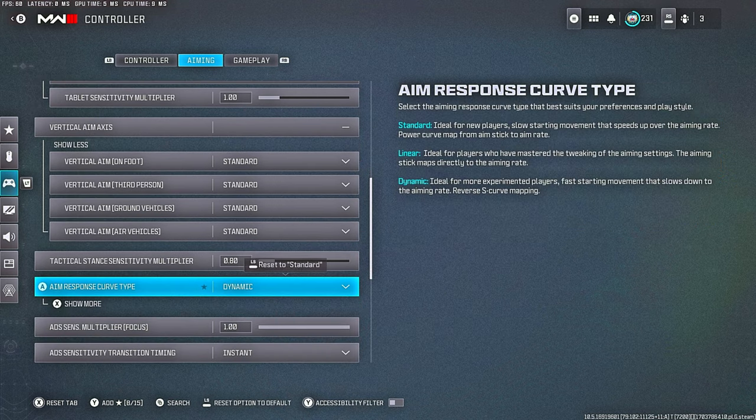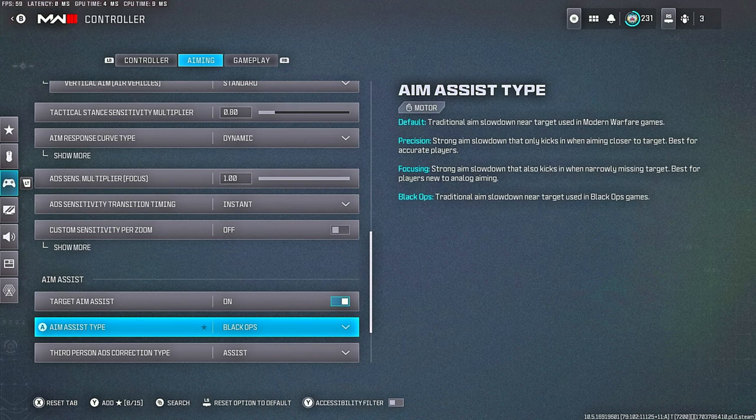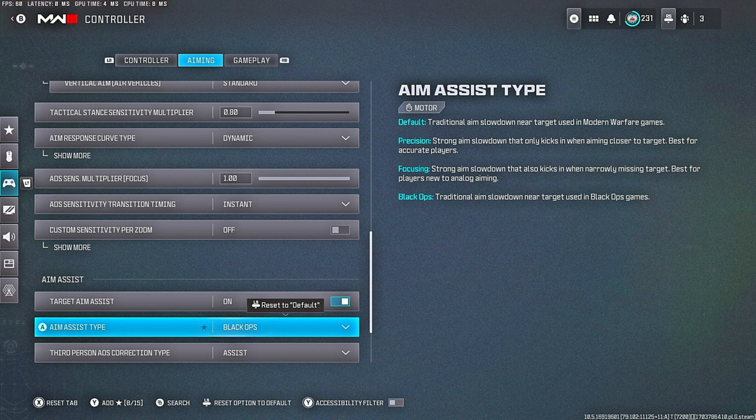This is very very important — I run Dynamic aim response curve type. Aim assist is on, of course; if you don't have it on, why do you have a controller in your hand? For aim assist type I use Black Ops — it feels a lot better in this game. Modern Warfare 2 type is default but Black Ops just feels better, I hit more shots. Stop using default.